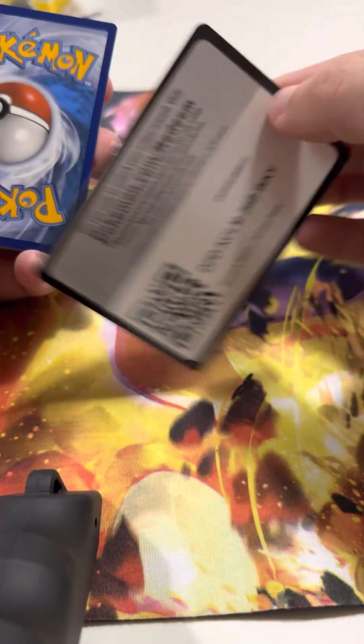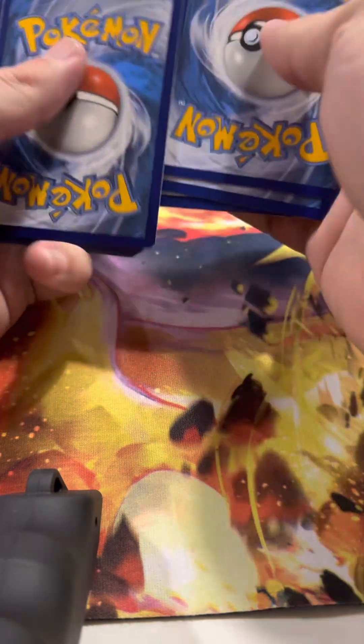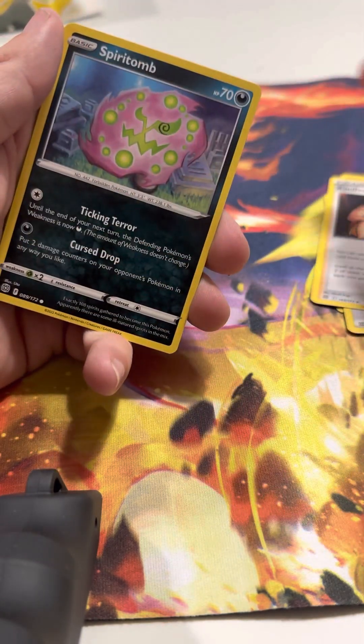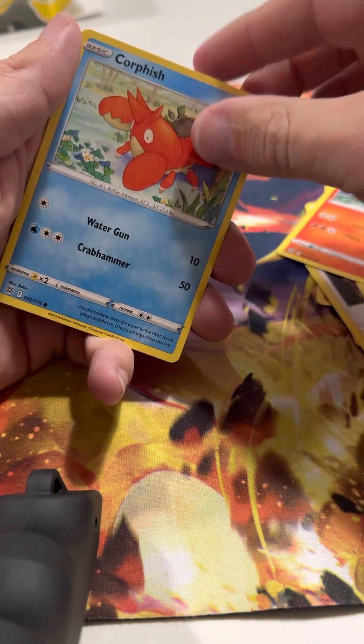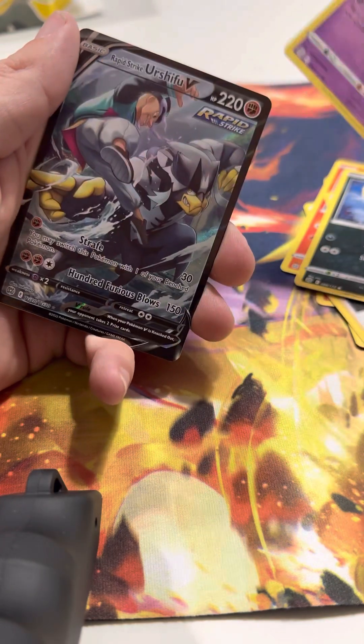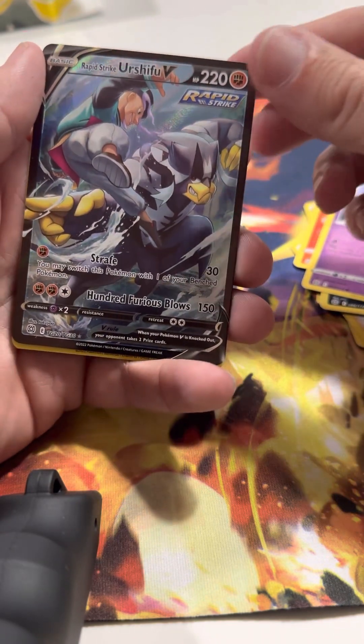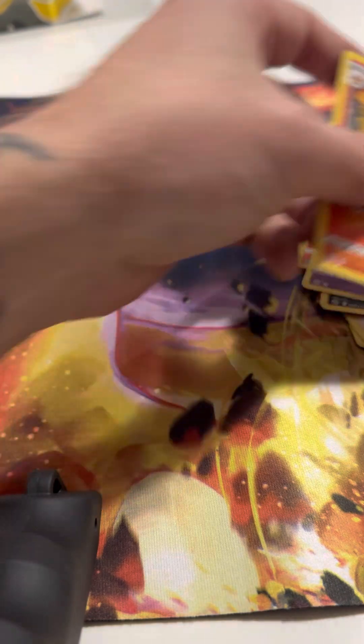Alright, we're gonna save the Charizard for last — gotta save that Zard. Let's go, Brilliant Stars — two for two, two for two. Steel energy, Torchic, Double Turbo Energy, Kindler, Spiritomb, Magmar, Corefish, Sneasel, Duskull — oh, Rapid Strike Urshifu V, and there's still something else behind it. Wow, I really like that card. That's a Trainer Gallery card, and a Magmortar rare non-hollow. Three for three!